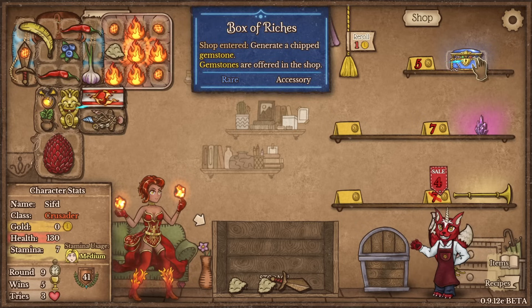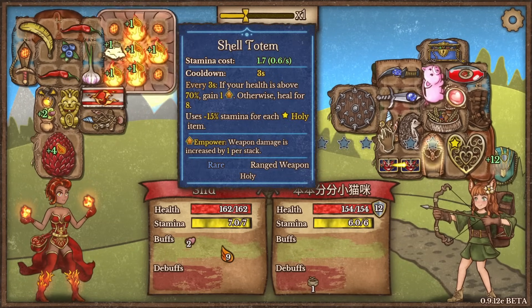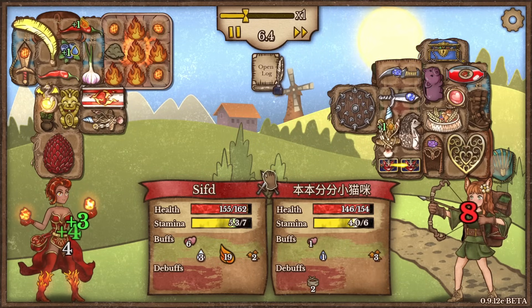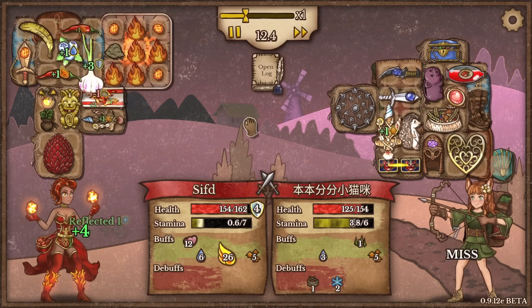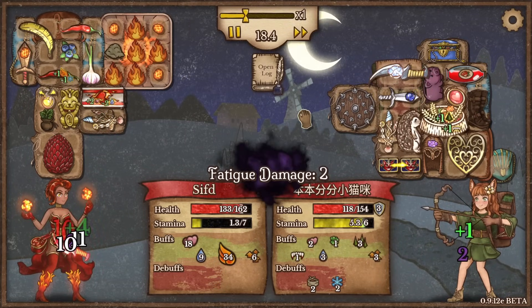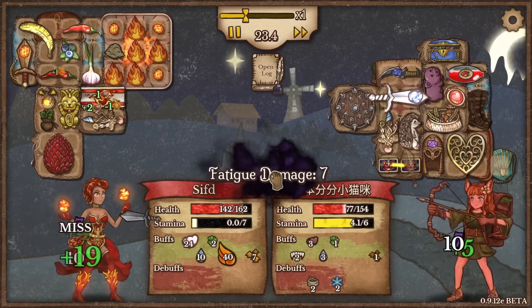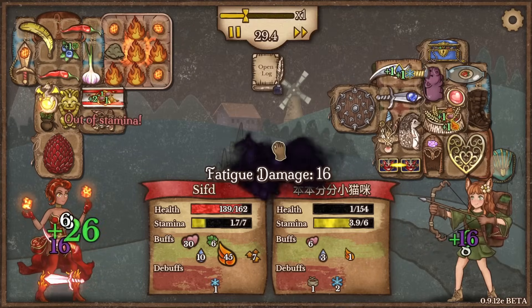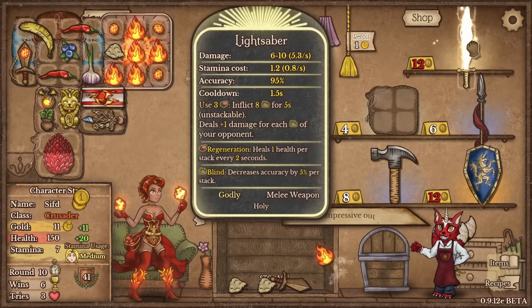I need one more banana — we cannot maintain any energy whatsoever. We definitely need a banana, maybe two, or maybe a Wolpentiger. Look at all the buffs we got — they don't really have that much going on for them. The choice of getting a draconic orb was definitely yes, and we destroy these guys. They were not really able to do anything to us, and we still have 7 in-power. And I got my lightsaber. I'm thinking about transitioning over to the lightsaber build — this spends 1 energy, and it also says use 3 regen to inflict 8 blind, and does more damage per blind.